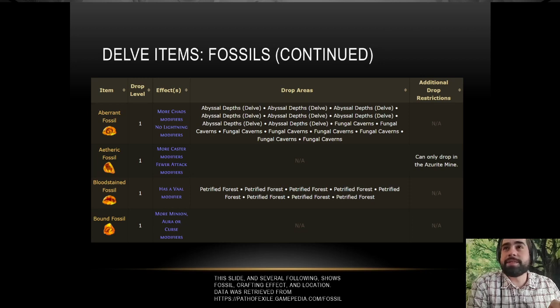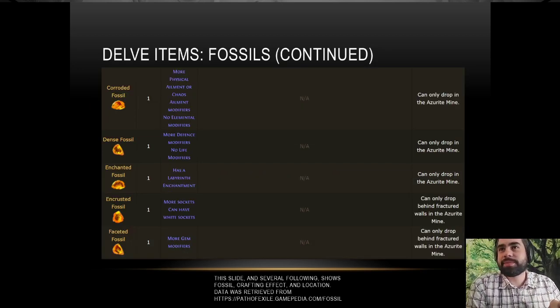For the next several slides I effectively went to the PoE wiki and took screenshots of the fossils. We can look at what they do — this is a list so you can look and say 'I'm looking to craft XYZ item and I need this combination of fossils.' This list, over the next couple of slides, will give you the effect of each fossil. I'll go through these real quick, nice and slow so you get a chance to read them.